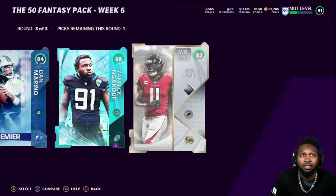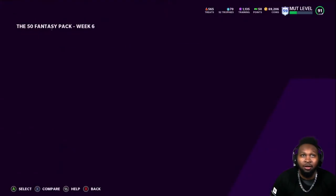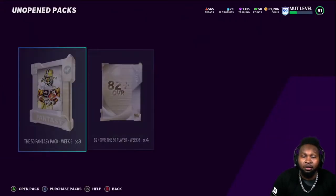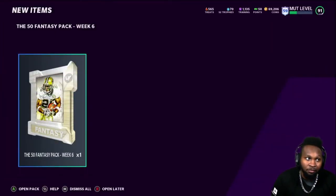We got an 82 Julio Jones. This is going to be kind of tough. I don't know how much Ngakwe is going for — I'm probably going to take Ngakwe because he's an 88, so he might sell for enough for me to possibly get the 82 players needed for the NFL 50 set. That's my thought process. I think I'm going to go ahead and take the 88, and hopefully he goes for what I think he's going for so we can pick up those 82s for the NFL 50 set.